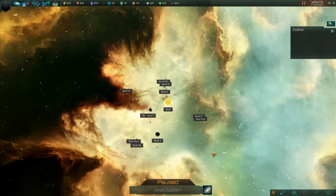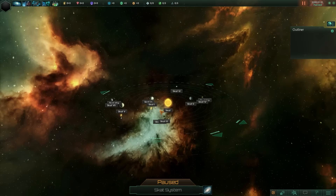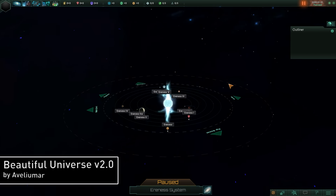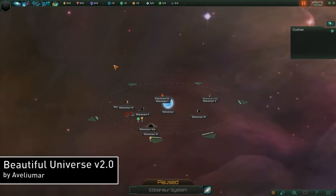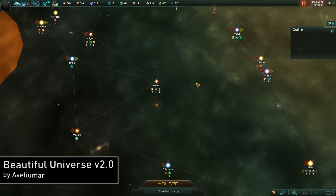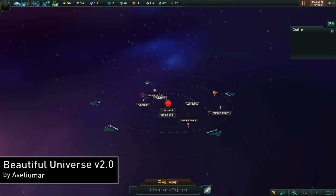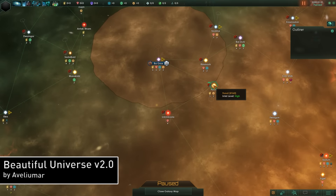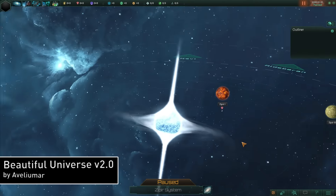Last up this week is a mod that adds a bunch of unique skyboxes to Stellaris, adding some glorious-looking backgrounds to your system view. This mod, called Beautiful Universe version 2.0 by Avulmar, changes the skybox on every system view and inserts some truly eye-popping stars, galaxies, and nebulae to the background. Specifically, this mod adds real-life NASA reference photos, EVE Online skybox textures, and digital artwork from various sources to the skyboxes in Stellaris. Personally, I've never found better-looking skyboxes than the ones found in EVE Online, so I'm really excited to add this mod to my collection — and you should be too, just look at these things.